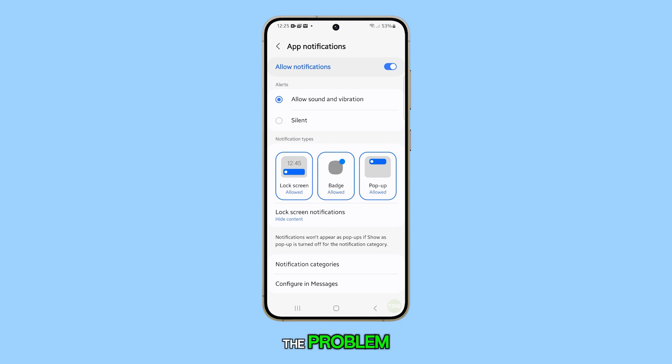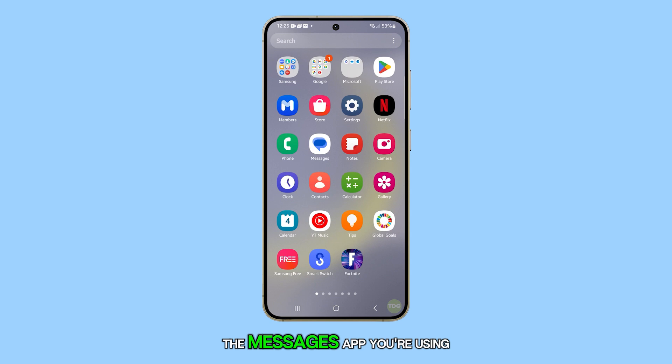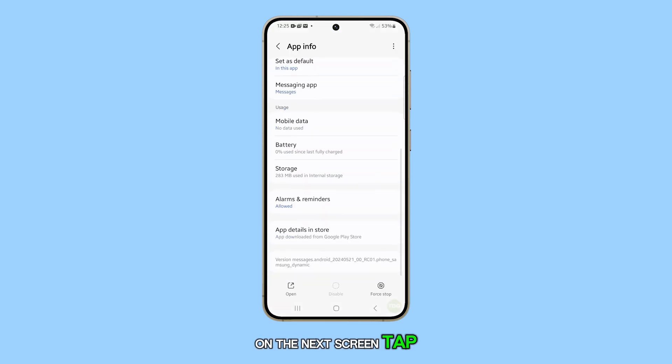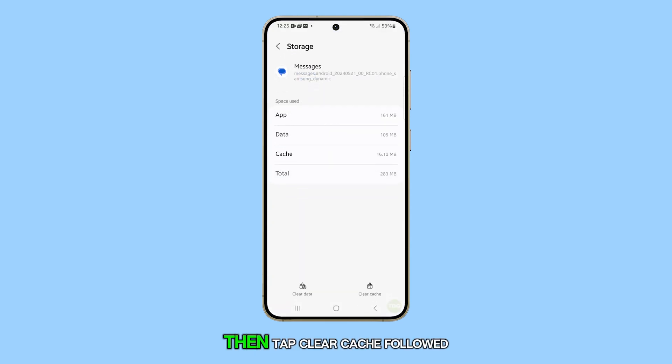If this doesn't fix the problem, then you need to reset the messages app you're using. To do it, tap and hold on its icon until the menu shows. Then tap on the app info icon. On the next screen, tap storage, then tap clear cache, followed by clear data.